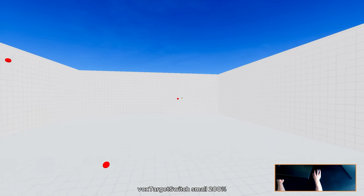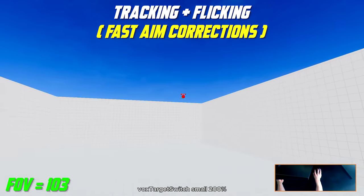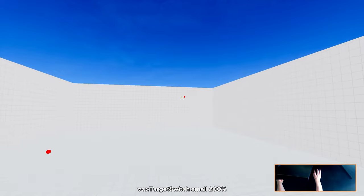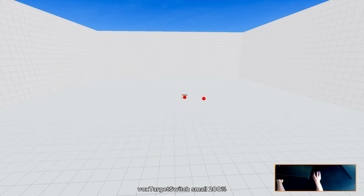At number fifteen we have Small Vox Target Switch at 103 FOV. This task should be performed in the same way as Tile Frenzy 360 and Passive Tracking. All of them are great for working on your fast aim corrections.